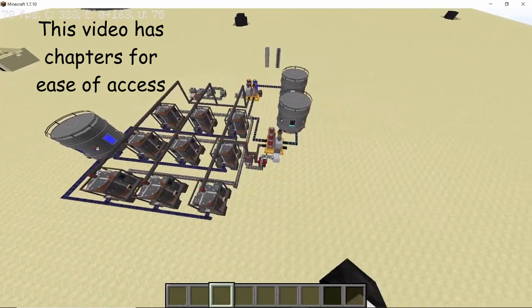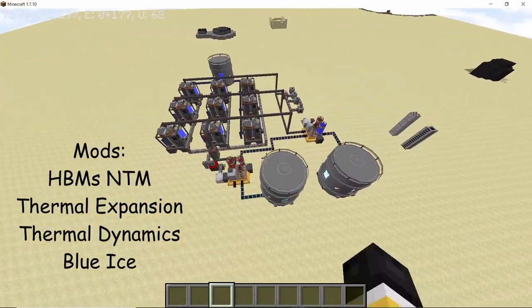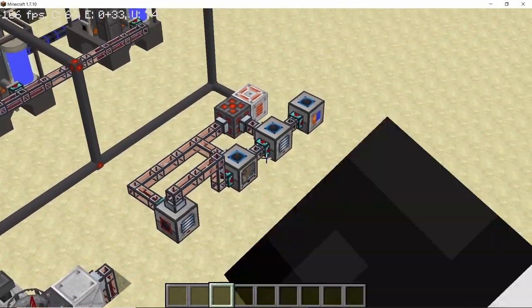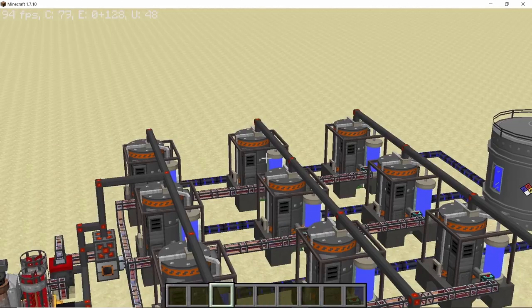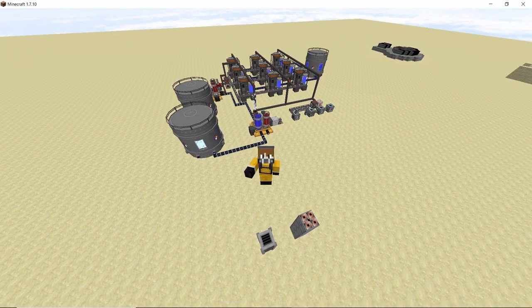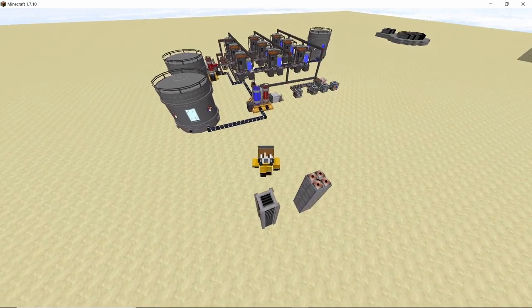Here is a simple coolant and cryogel farm you can make using the Thermal Expansion and Blue Ice mods. Links to both of these mods will be in the description below, and yes, this farm can work in survival, giving you infinite amounts of coolant and cryogel.